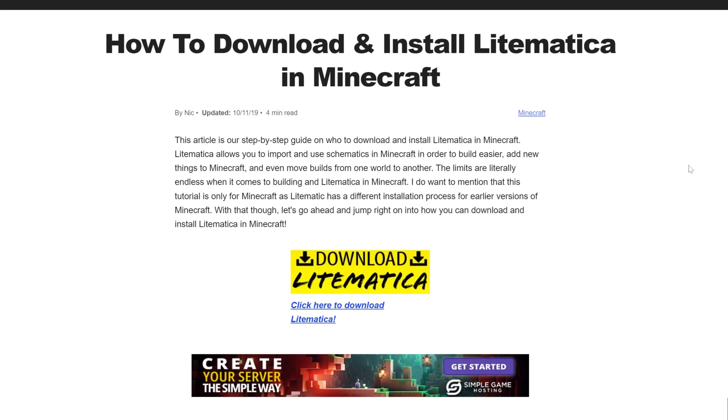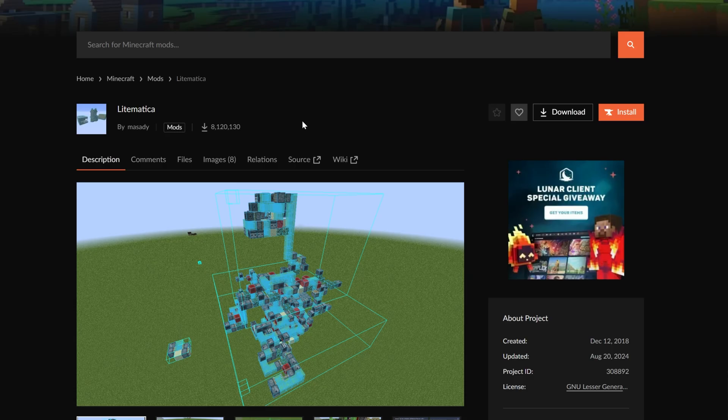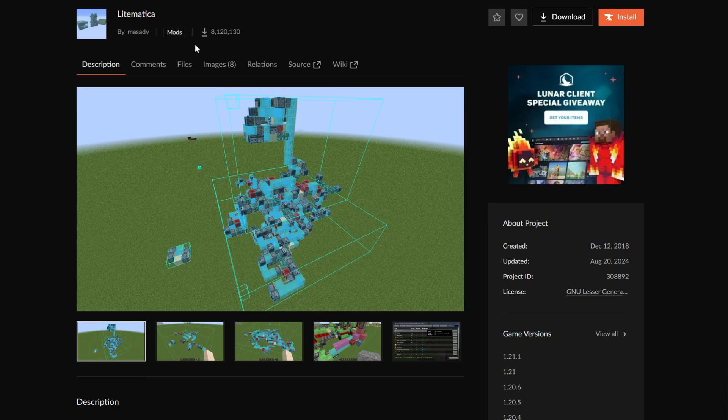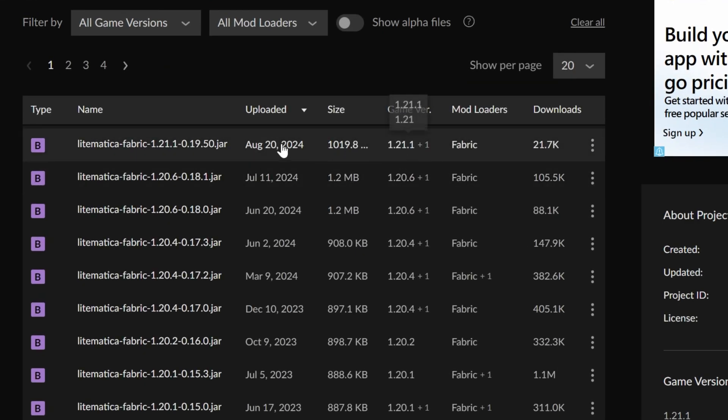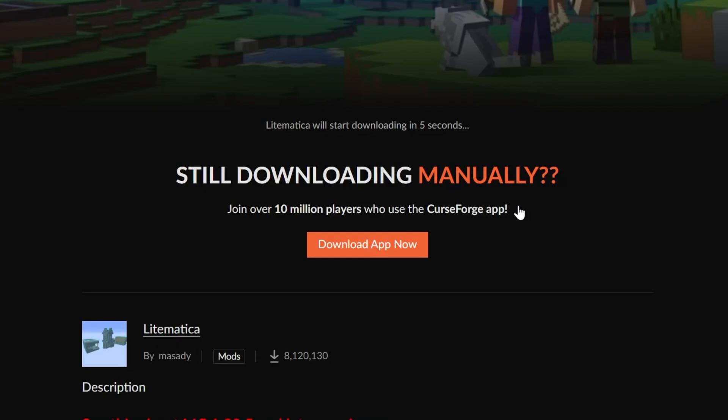To get Litematica, go to the second link in the description down below. That will take you to a page where you want to scroll down and click Download Litematica. That will take you to Litematica's official download page on CurseForge, where you want to go to Files and find the 1.21.1 version at the top. Click the three dots on the right-hand side and click Download File, and after a few seconds Litematica will begin downloading.